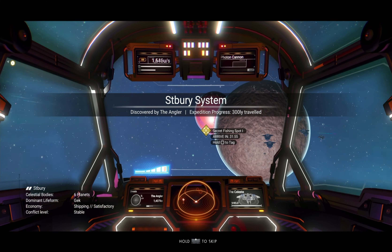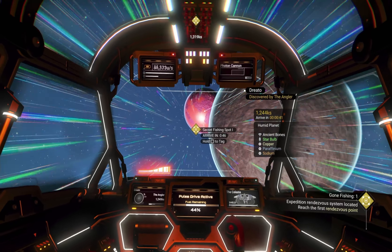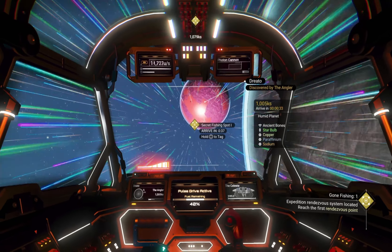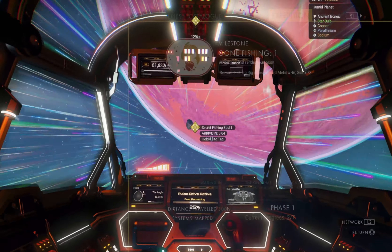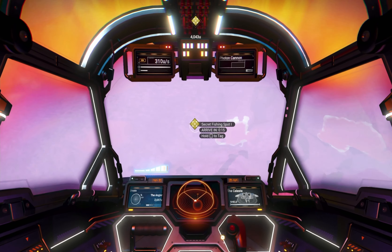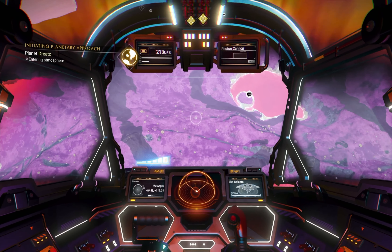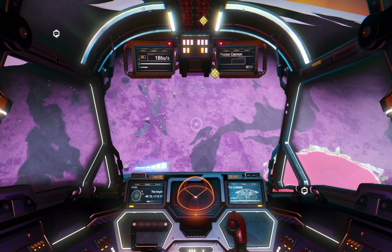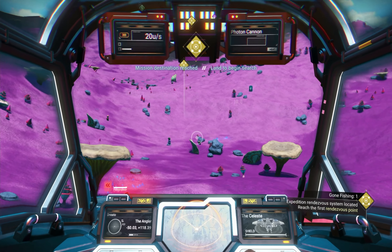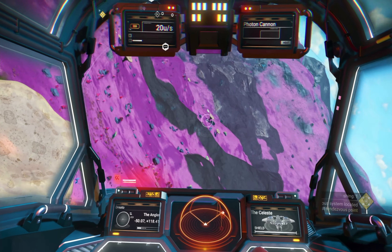Alright, we have arrived. St. Burry System, discovered by the Angler. Expedition progress: 300 light years traveled. Secret fishing spot one — arriving in 47 seconds. Here we are, about to enter the atmosphere. For any of you heading here, just go straight to the flat island with all the communication stations, because that's where you'll want to go for the fishing. I ended up parking nearby and walking down there, but you might as well just land down that way.